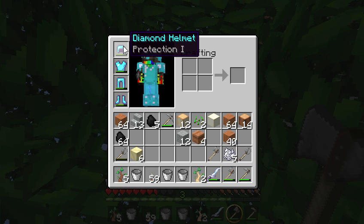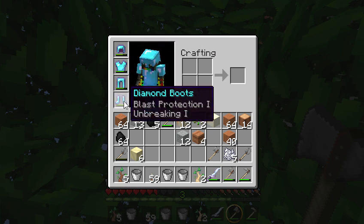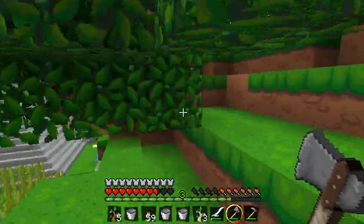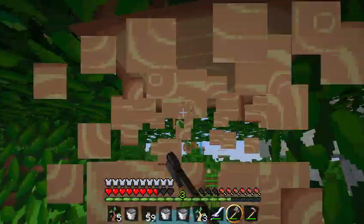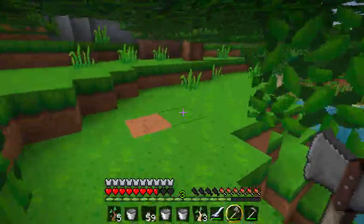I've got enchanted stuff — Protection One helmet, Unbreaking One, Blast Protection One, and then Unbreaking One, Blast Protection One. I feel like it's actually pretty good. Pretty good stuff. I mean, I could get better, but I really didn't want to waste a lot of my experience.